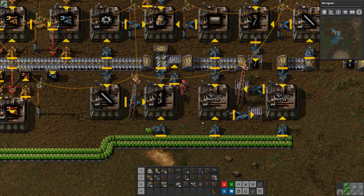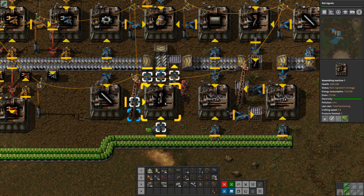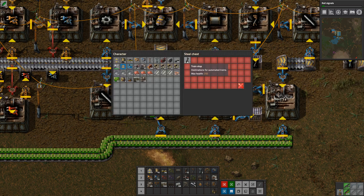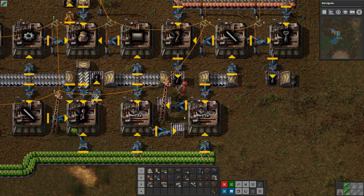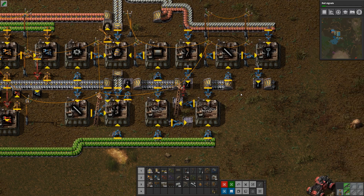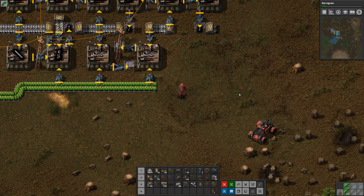Now we make the train stop - we do actually need plates as well. And now we're making train stops which is super good. Now we just need rail signals and we can actually say that we have achieved trains.